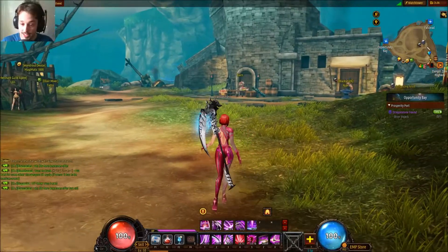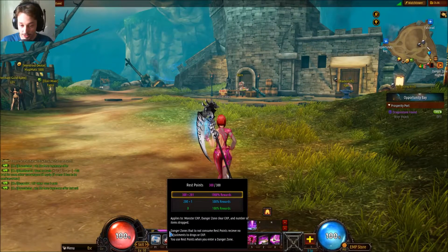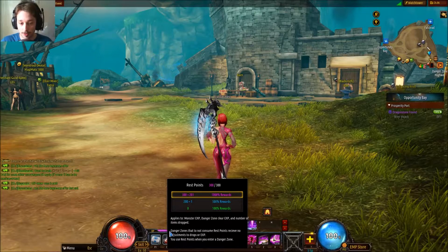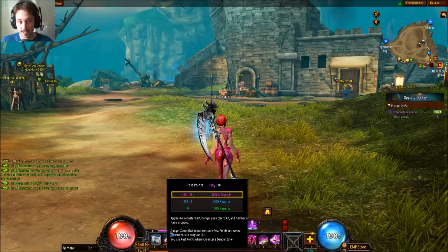Now what happens with the questing is, once you've run out of this purple bar — which is your rest points — those reset every day at 12 o'clock at night. The rest points give you 1000% extra experience for completing the dungeon, and of course for killing mobs, but that doesn't give you much experience compared to actually completing the dungeon, and has no effect on quests.